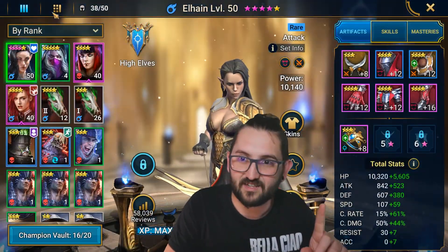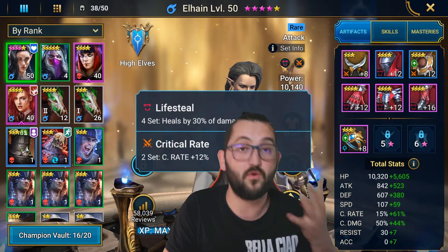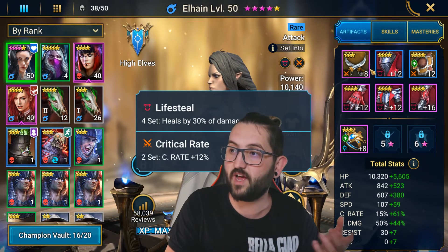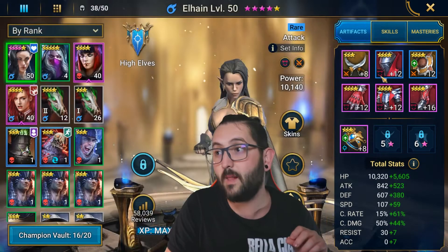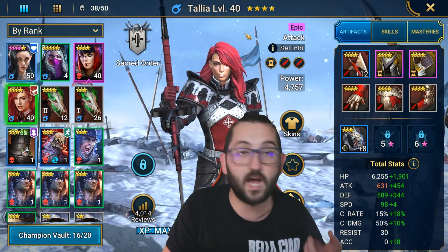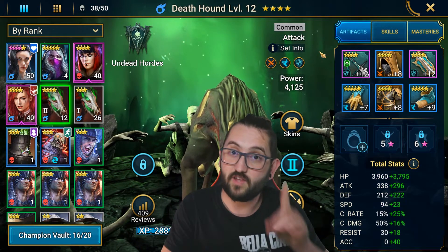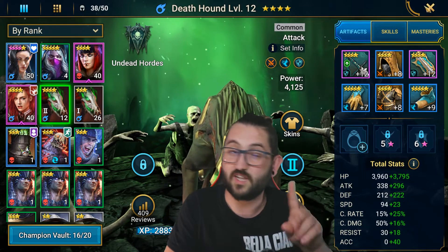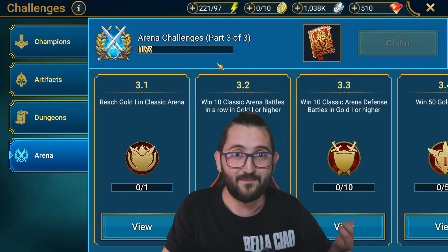Be very careful — it says three sets, so for example, Elhain with a lifesteal set, which is a four-piece set, would not count because she only has one set. Even if the other set was four or five star, it won't count. You need two-piece sets — two of each — like I have on Sniper, Talia, and my Death Hound. That's the only way to pass that challenge.